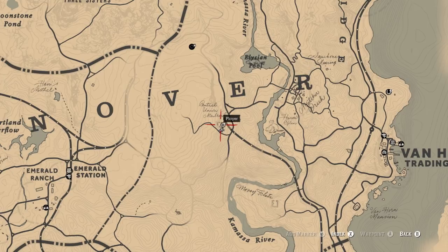I first found the Central Union Railroad Camp 2B located west of Van Horn Trading Post, just southwest of the 2nd E in New Hanover.